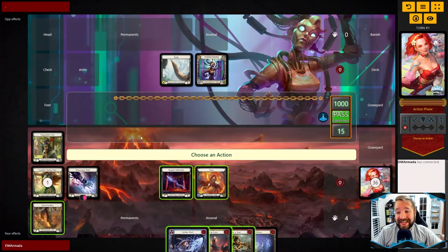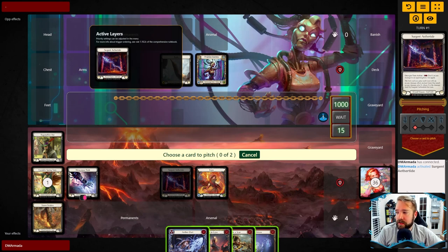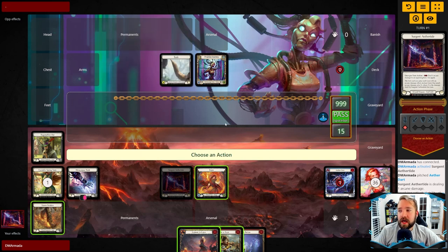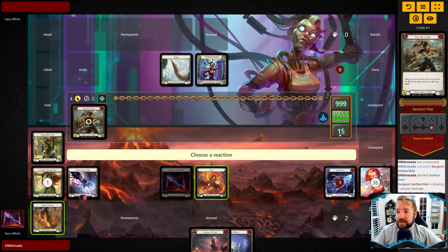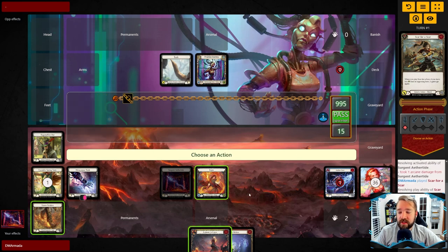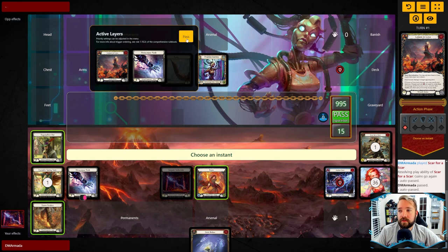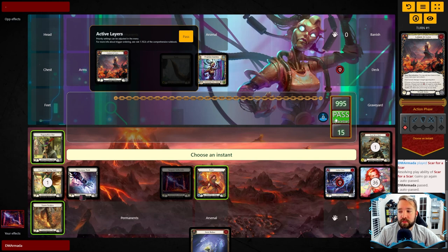For some quick examples of what this deck can do: here we have a drawn hand at the start of the game. We're going to pitch the Aether Dart to represent one damage. Assuming they block — which they almost always do — we can follow it up with Scar for Scar with go again. We start at 15, so it will almost always have go again early in the game, representing four damage they just have to deal with. Because we pitched a blue, two for this, one for Lesson in Lava feels really good.